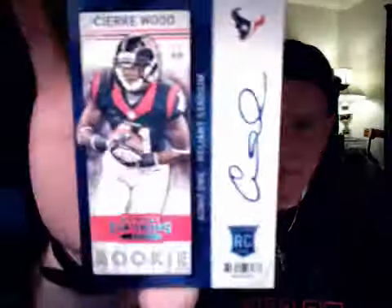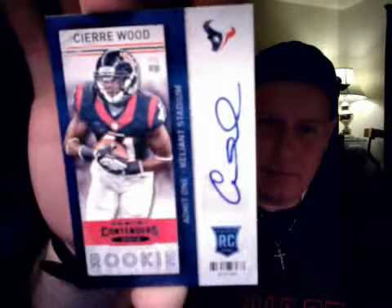Two hits so far — should be three more in here. Okay, Eddie Royal, Russell Wilson, and here we go with our third hit. This one is a sticker auto of Siri Wood, rookie ticket. Okay, Brandon Marshall, Cam Newton.